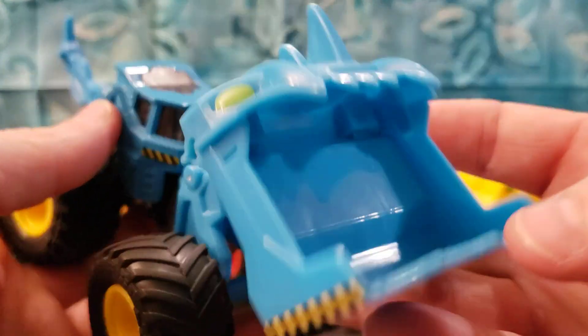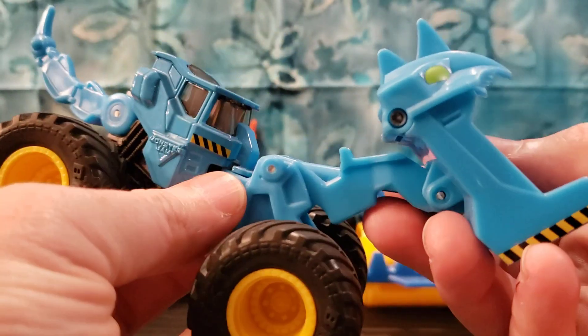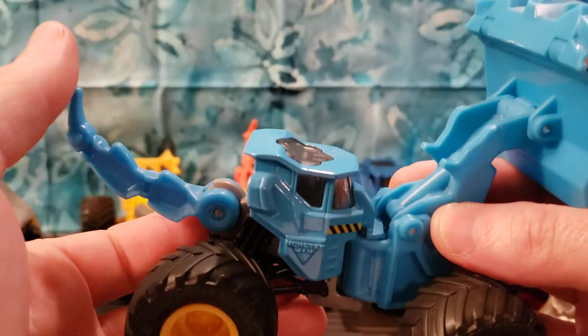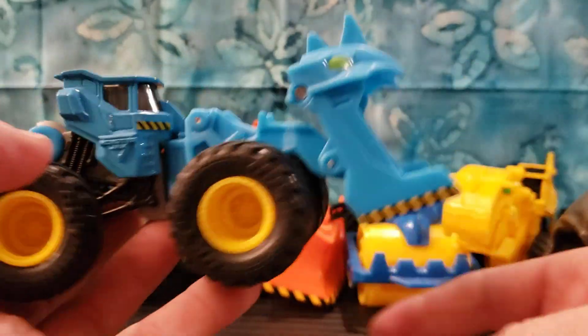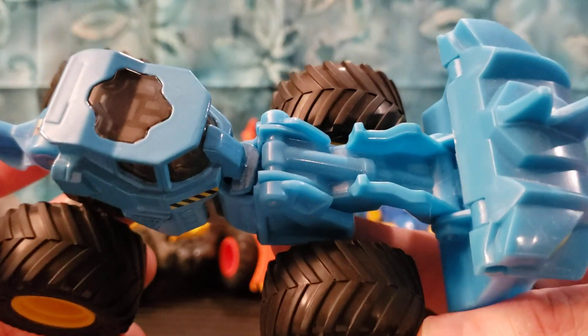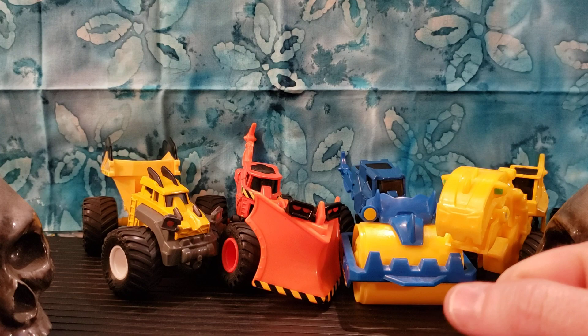And then Scoops — you can see the monster face with the little spikes. His bucket goes up and forward like this, and the scorpion tail goes up and down. The tail is just to kind of give them a character. I have Scoops here in blue, and I picked up Doug over there in yellow.